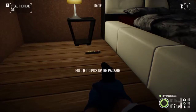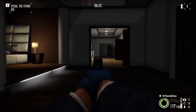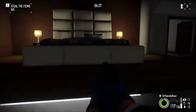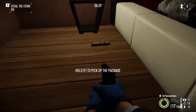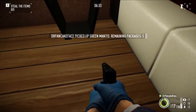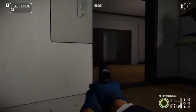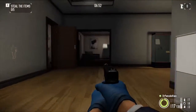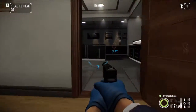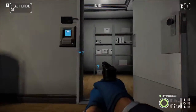Here we got package number 12. We are in the bedroom on the bottom floor. You walk right into the bedroom and just to the left of the bed, we got package number 12. Here we got package number 13 — on the bottom floor. There is the bedroom, there's the stairs that you come down, here's the kitchen. Right over here in this server room, we got package number 13.